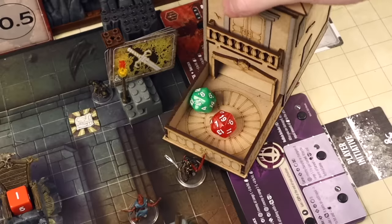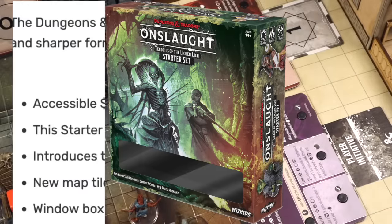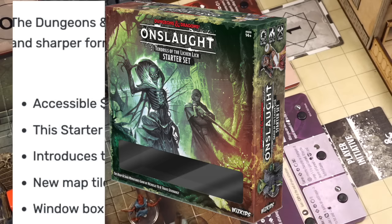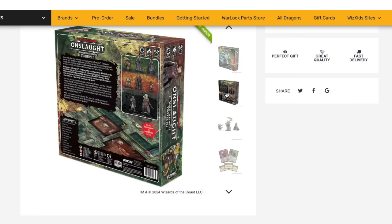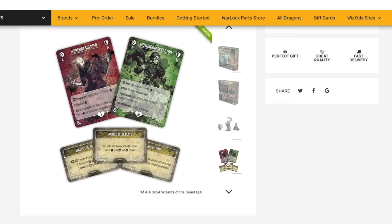So, the response from WizKids to this criticism? A new Onslaught set with the word 'accessible' right there in its advertising. Like the Mage Knight set, it's a lot slimmer, with eight fully painted miniatures and ditching the fancy folding game board for a set of flippable tiles which are cheaper to produce. So this seems on the level, right? A return to form compared to how they used to do things.